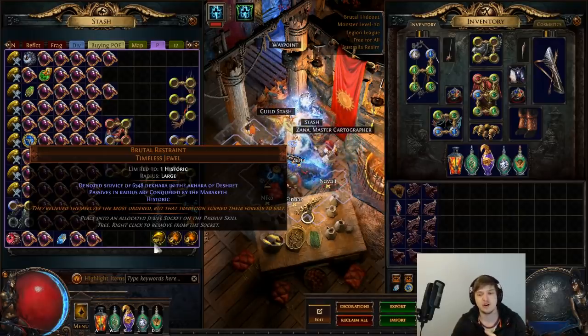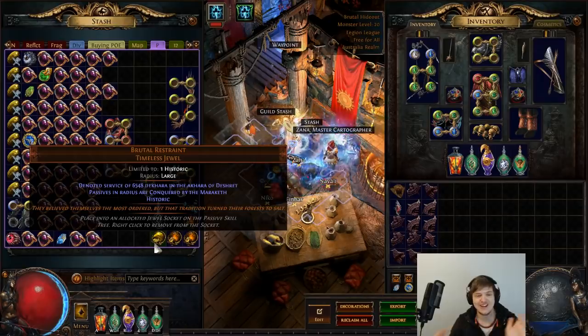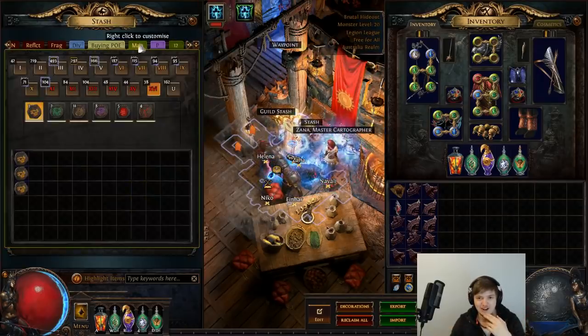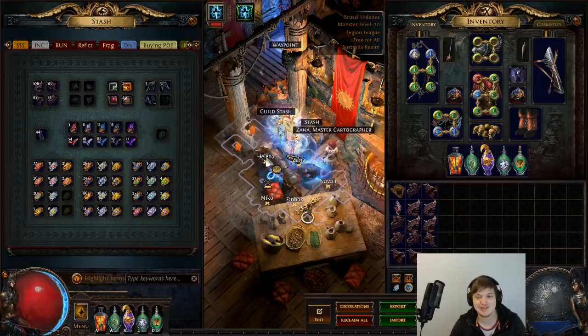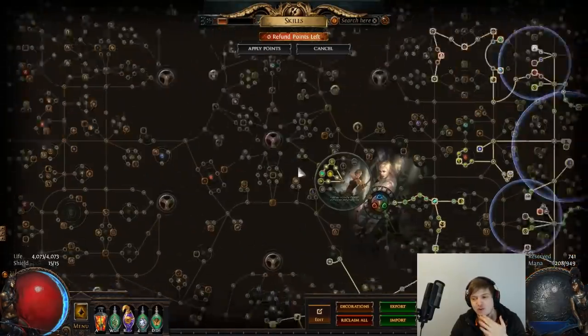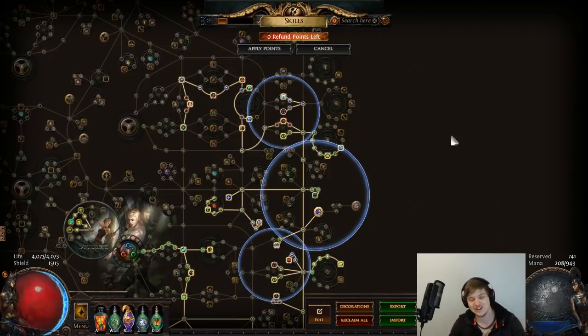I want to do a lot more map stuff — like monolith content — and a divination card video to see how good certain locations are to farm. And then finally, the icing on the cake is going to be a max rarity insane build using the Elegant Hubris jewel. It has a mod which adds to notables 80% increased rarity. With the amount I have, I'm hoping one hits all of those nodes so I'll just have like 2000% increased rarity with quantity gear. There's probably going to be all that and more coming up — I'm definitely not done with Legion, it's been a complete blast. I expect a lot more videos coming up and I'll see you guys in the next one.